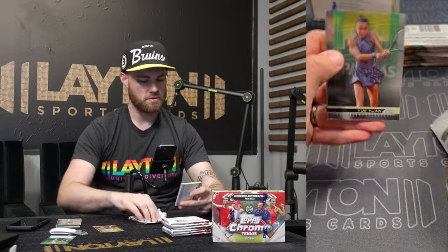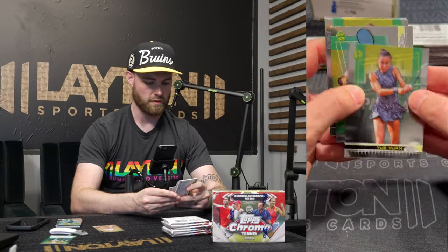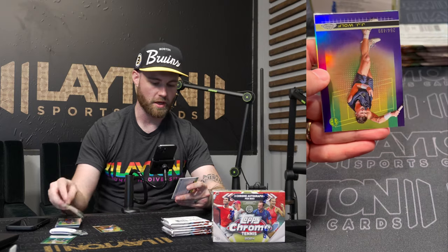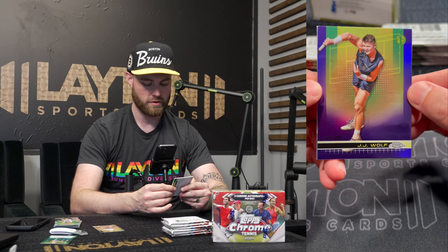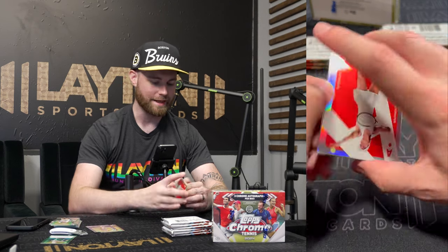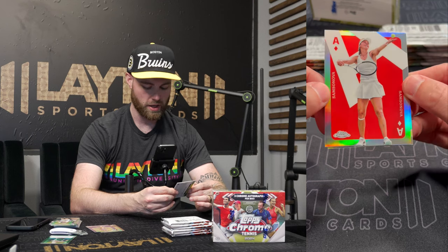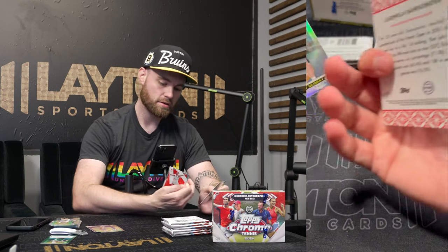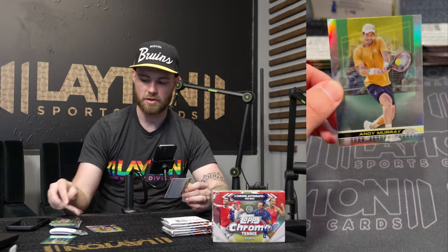So we did hit an auto already, still two more. Hopefully some cool inserts and numbered parallels. There's Bjorn Borg — first Bjorn. Steffi Graf, a legend there. And a purple Refractor, so first numbered parallel is out of 499, JJ Wolf. Aces — that's a cool one. Samsonova. Andy Murray. I like the Aces. Andy Murray on the base Refractor.